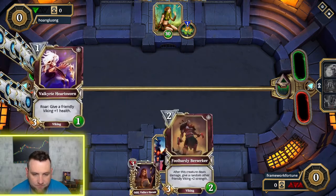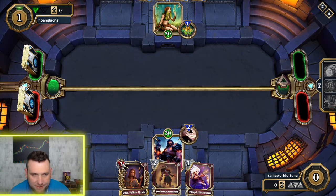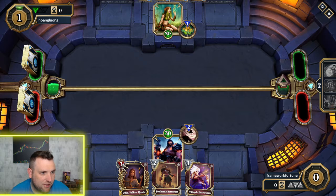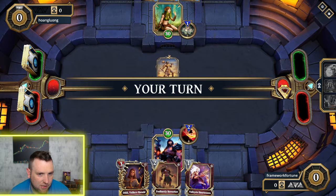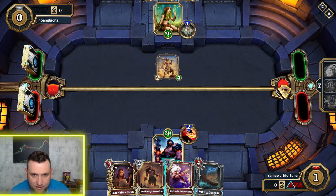Once you get up to seven mana there's actually a line through the seven, so it takes two turns to unlock that seven. Then at eight there are three little bars so it takes three turns to unlock eight mana, and at nine there are four bars so it takes four turns to unlock nine mana. Most games don't last that long but sometimes they can. He's starting out with a big four-health two-attack creature right away.